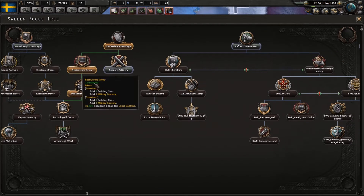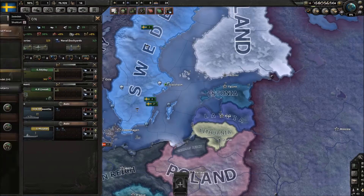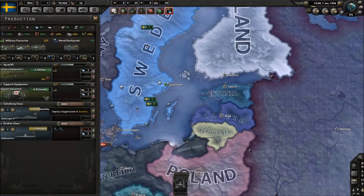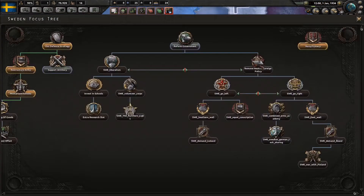Now we have the right part of the tree, which is awesome. We have this focus that gives 4 dockyards — it's one of my favorite focuses. You start with about 3 dockyards and this more than doubles your amount, going from 3 to 7. It's really good. Sometimes when I play this mod I just open with this because you get so many factories, though it's probably not the best opener.